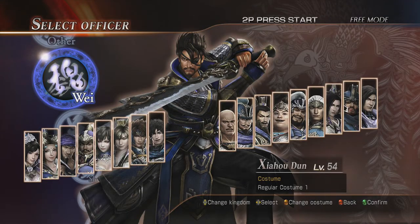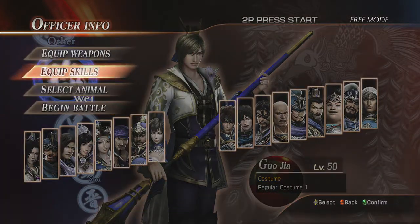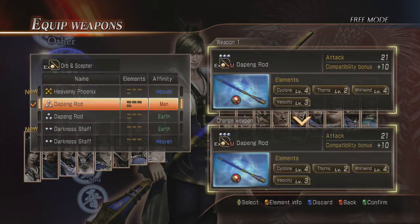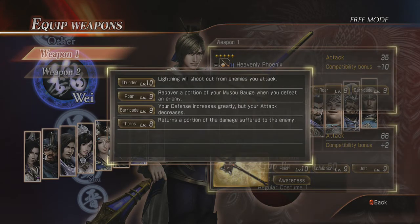Let's go ahead and check it out. It is the Heavenly Phoenix. Lightning shootout with thunder, recover musou. Barricade — your defense increases greatly. And thorns — return damage suffered back to the enemy.